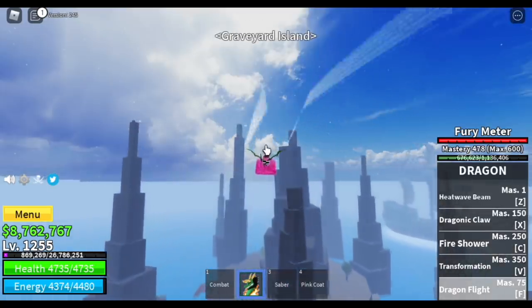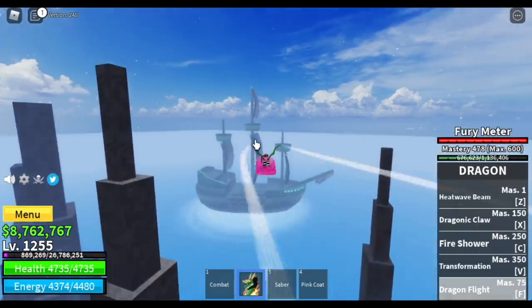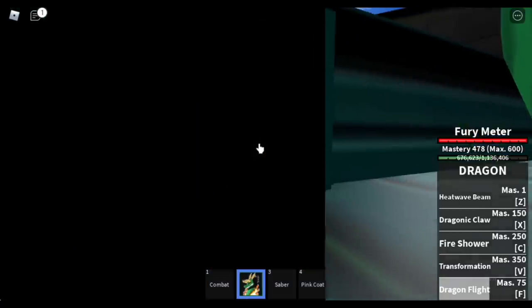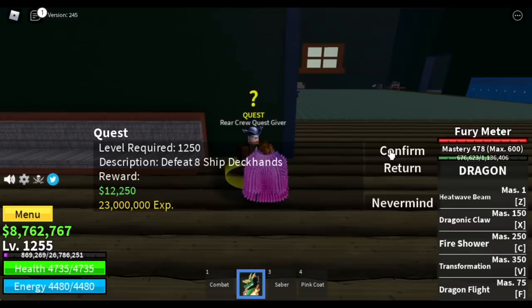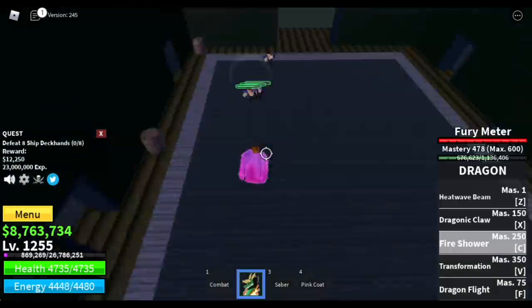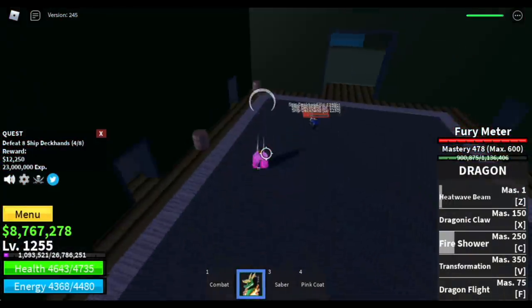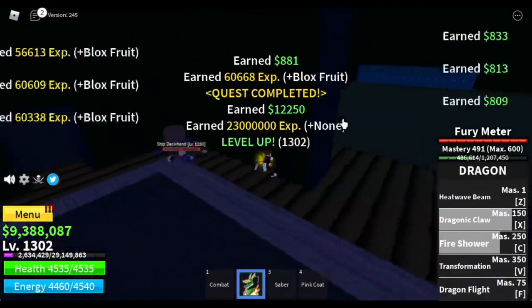After reaching level 1250, you're going to the Cursed Ship — one of my favorite areas to level up. We're gonna start by defeating the Ship Deckhands. You need to defeat 8. Make sure to defeat them near their spawn points, because if you lure them far away, they'll just go back to their spawn point. Defeat them in between their spawn points when luring. Goal here is to reach level 1300.